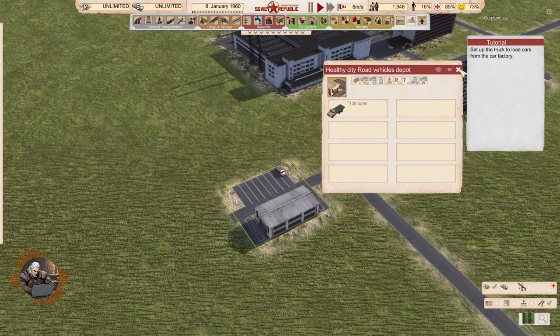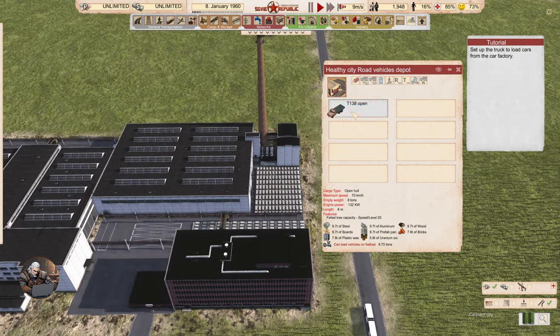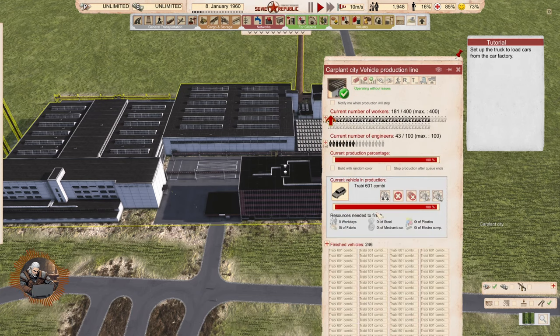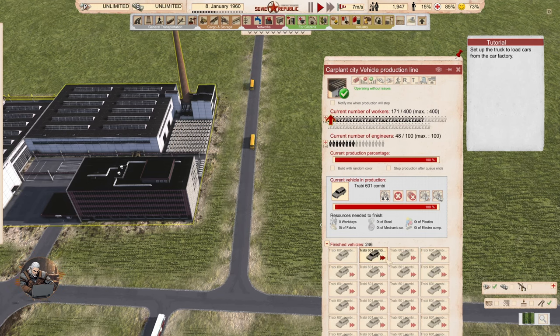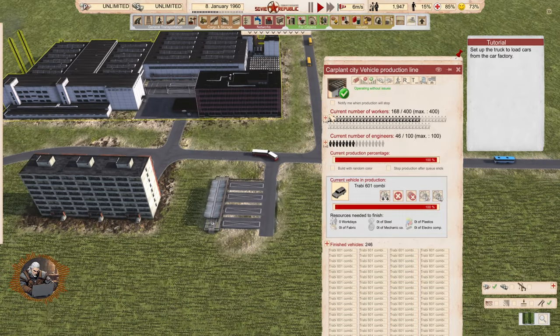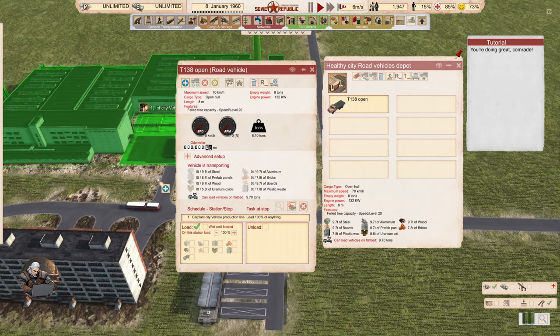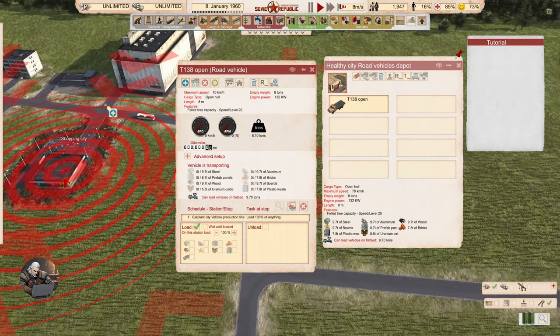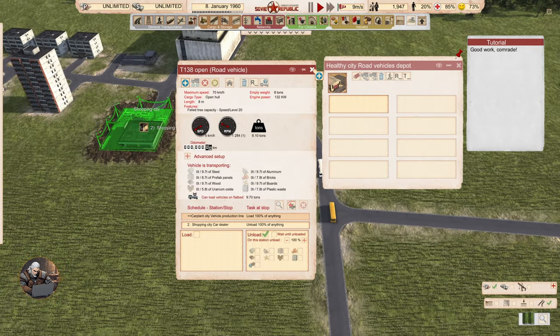Set up the truck to load cars from the factory. I'm curious that you cannot automatically transport them. By the way, I'm pretty sure that now we cannot produce anything anymore — current production percentage 100% because we have so many finished vehicles in our parking. New line from here to the car dealership. You're doing great. Excellent — Lenny would be proud. We have to start it. Launch the truck. Good work.